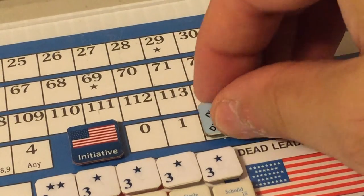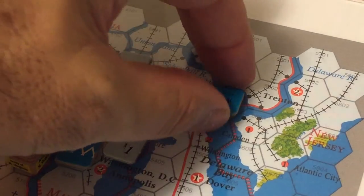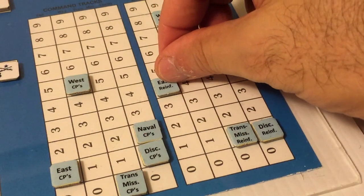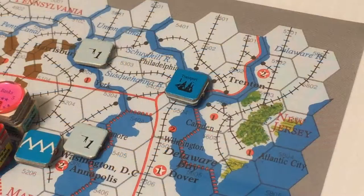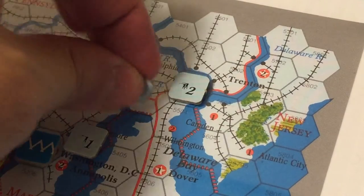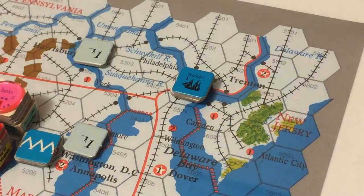The Union spends its remaining two dice difference points to enter one Union strength point in Philadelphia and a Union leader. We reduce the Eastern reinforcement track by one, then pick a leader randomly — the result is a four, a one-star Union leader. There are now three strength points in Philadelphia with the one-star leader placed there, plus an ocean-going transport.